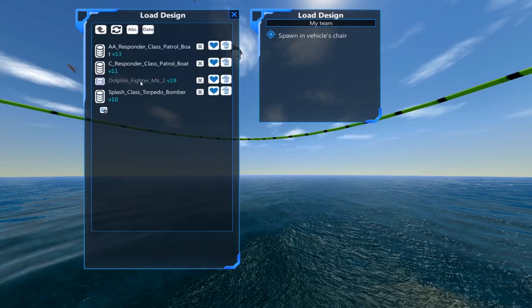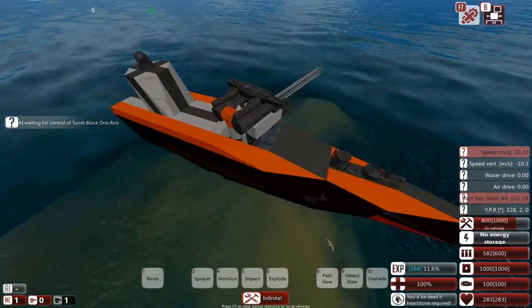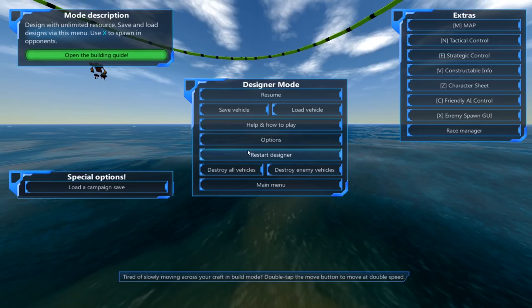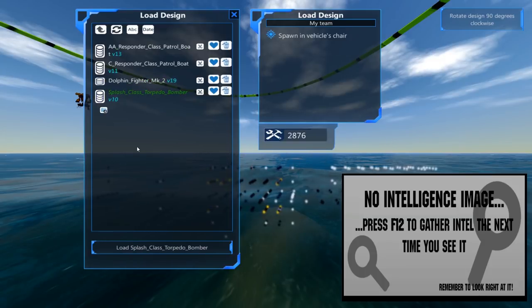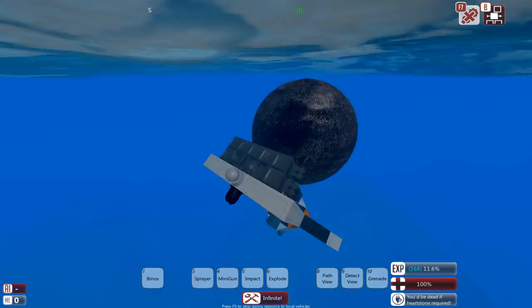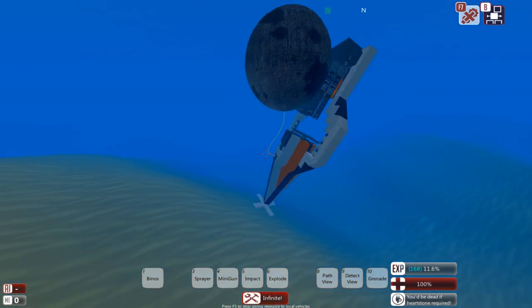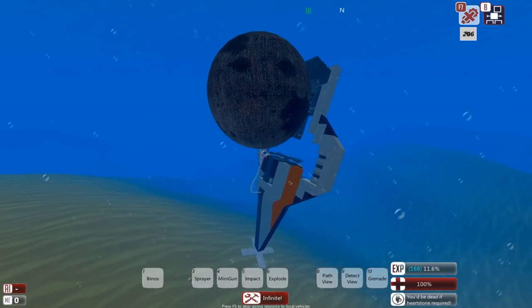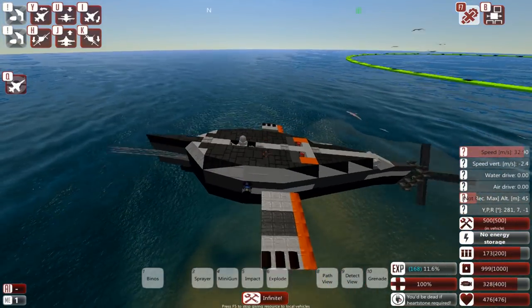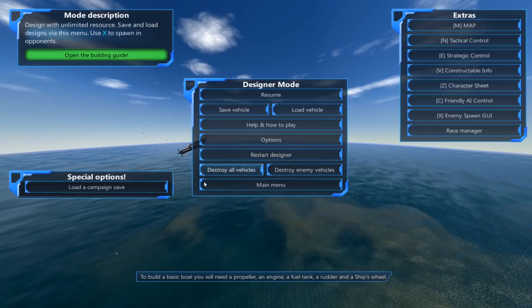We also have a couple of changes for Tokmerk's designs. The Sea Responder has been replaced with the AA Responder, which is essentially the same thing but now utilising the AA Mountlet, so I'm going to be replacing one of the current Responders with that variant. We then also have the Splash Class Torpedo Bomber, which is a small plane with a load of torpedoes, and it's going to be using a balloon to try and get it to go up. Without a target it might have a little bit of difficulty since I spawned it in the water, but if it spawns correctly it will actually fly quite nicely. And we also have the Dolphin Mark II Fighter, which should do quite nicely as a very cheap little design and give us a tiny little bit of air superiority, I hope.